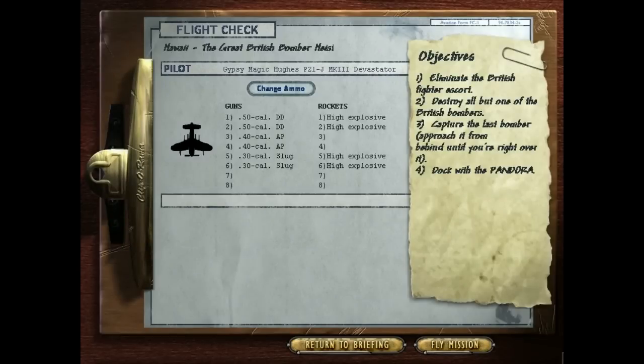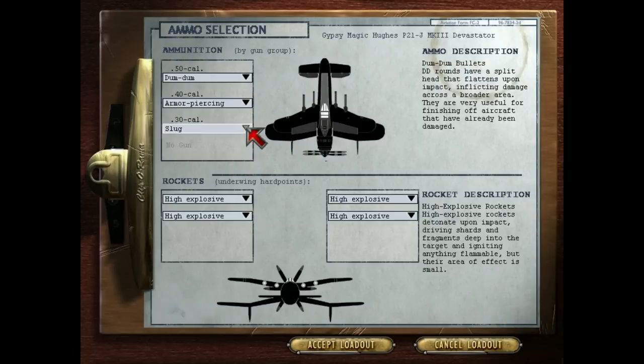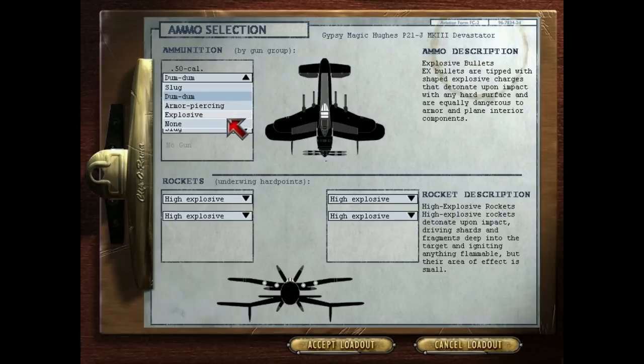If you haven't figured out that Crimson Skies is kind of a swashbuckling madcap adventure sort of game, this level pretty much makes that clear to you. Let's see what we got here — Dumb Dumbs, Armor Piercing, and Slugs looks pretty good to me. Well, I never really give Explosive a shot, we'll give this a try this time.